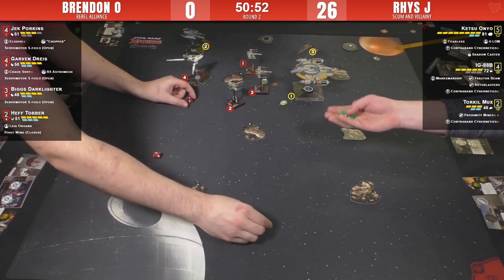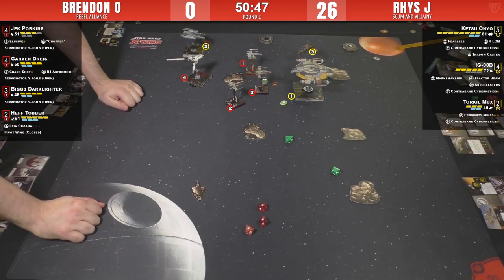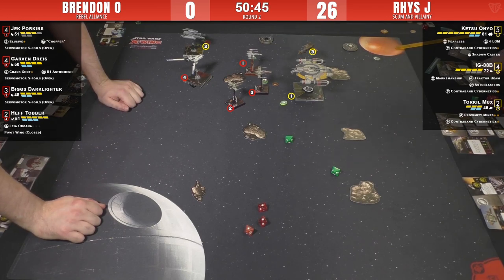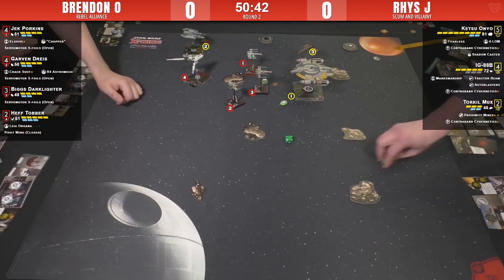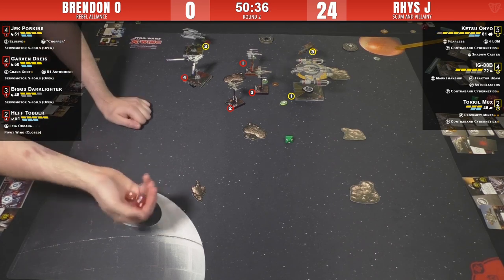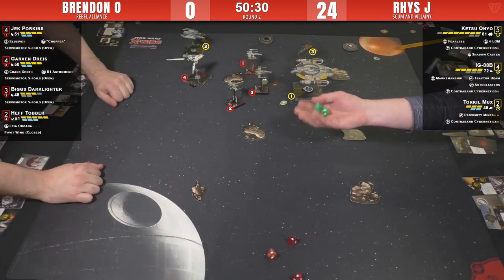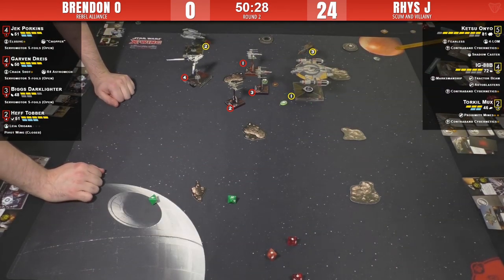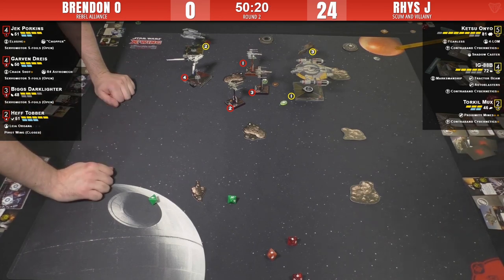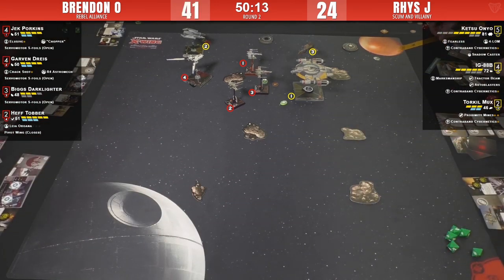This is exactly how Brendan wanted his list to perform. Jack fires range two into Ketsu with the focus passed from Garvin - hot firepower, it's a bloodbath of a round. Reese is deciding whether to spend the focus or take the two damage and save the evade for the next attack. Ketsu is taking some heat.